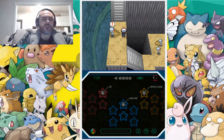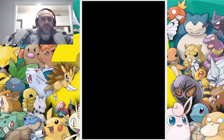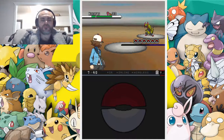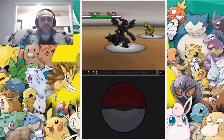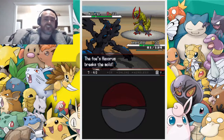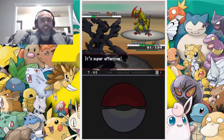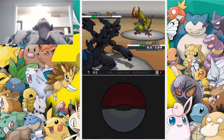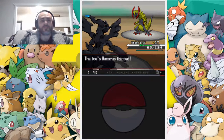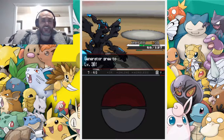I think after this battle we might heal up our Generator. Haxorus! This is where we get into dangerous territory because Dragon is super effective against Dragon. We should switch out, but I like to live dangerously. Oh my goodness — he held on with one HP! If he hit us with a strong Dragon move we probably would have lost Generator there. That would have been terrible.